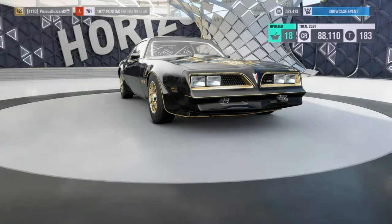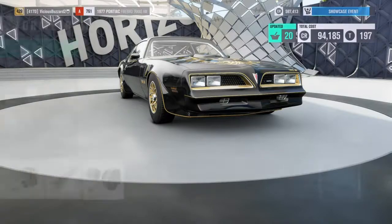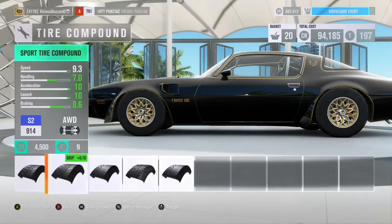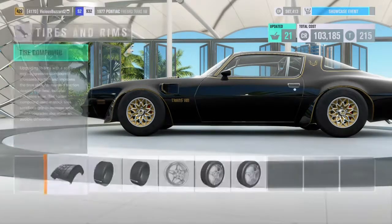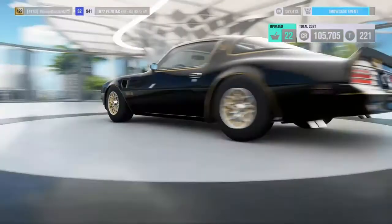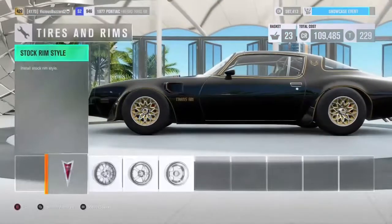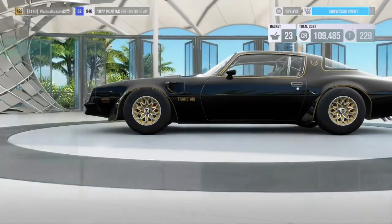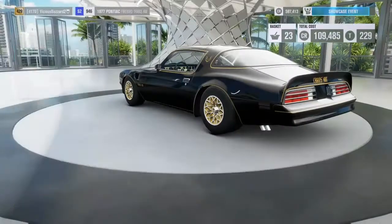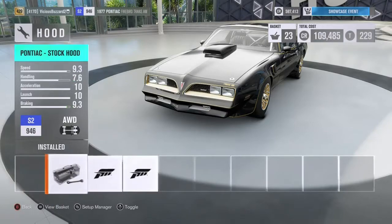For drivetrain, we want to put in a race clutch, race transmission, race driveline, and a race differential. For tires and rims, like I said I'm gonna leave the rims stock because I want it to look like the car that was in the movie. Let's make the tires wider — let's make the rear as wide as possible. The rims I'm gonna leave them.